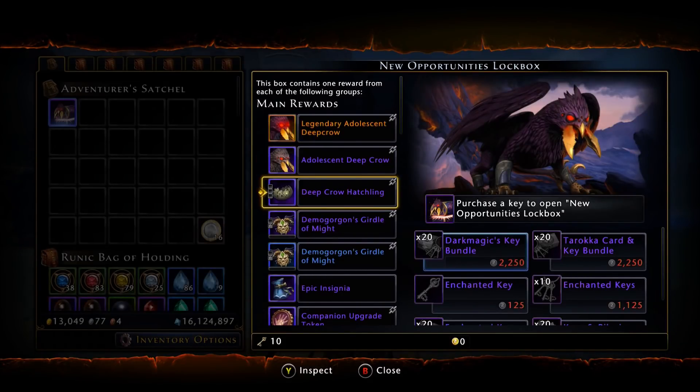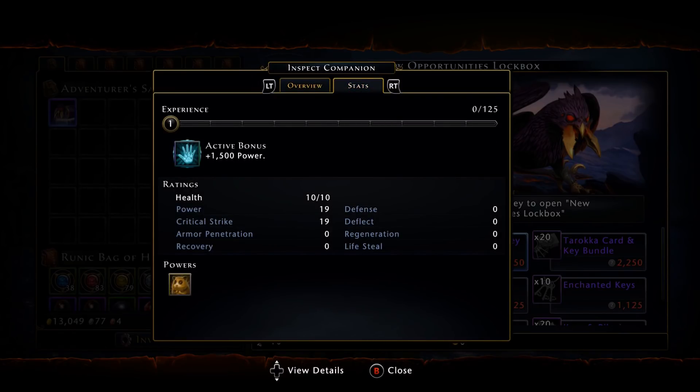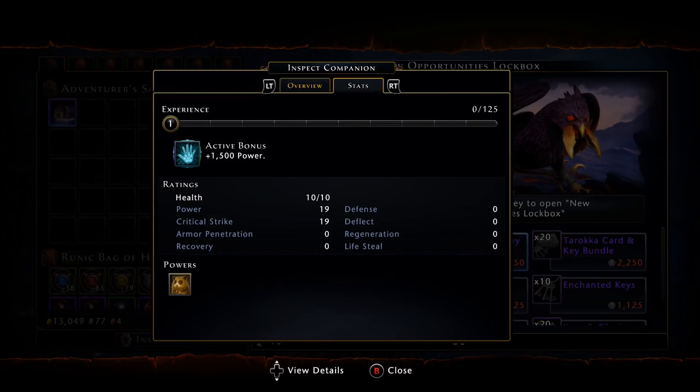Moving along, we do have a companion. This companion is considered best in slot for some, as it has 1500 power on it for the active bonus — which is a lot of raw statistical power from a companion. Your Divine Clerics and power share Paladins will be looking at this. It is an augment companion with triple offensive slots, so you're mainly looking at that 1500 power active bonus.